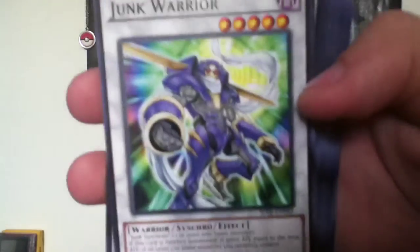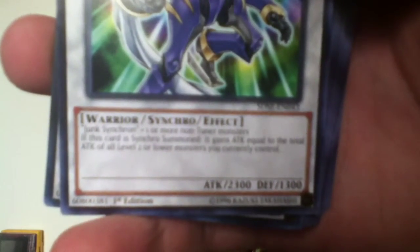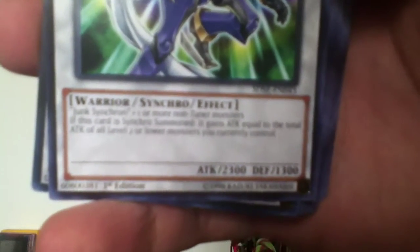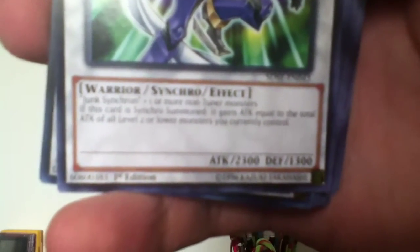Last but most certainly not least, Junk Warrior. If this card is Synchro Summoned, it gains attack equal to the total attack of all level 2 or lower monsters you currently control. And that's all the cards in this deck, guys. This is Vakuri Willis signing off — see you next time.